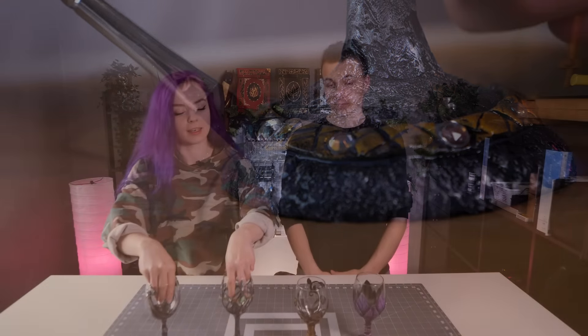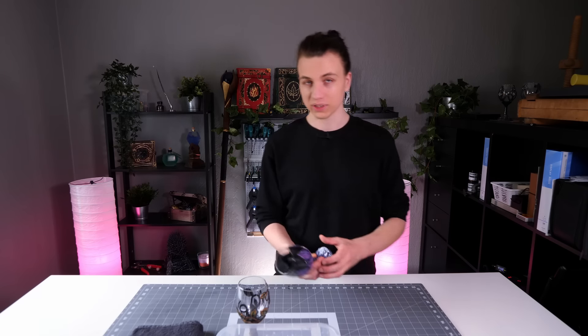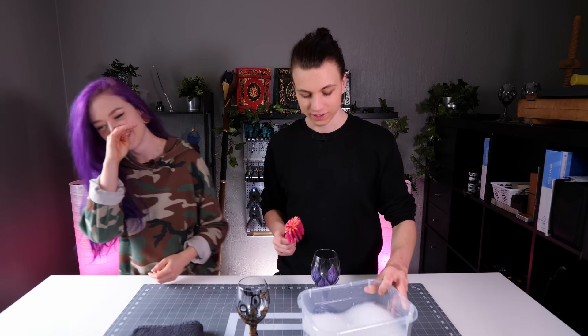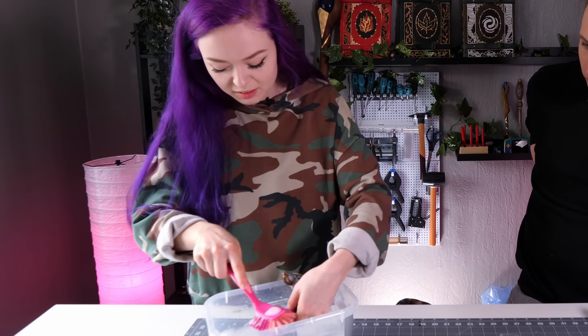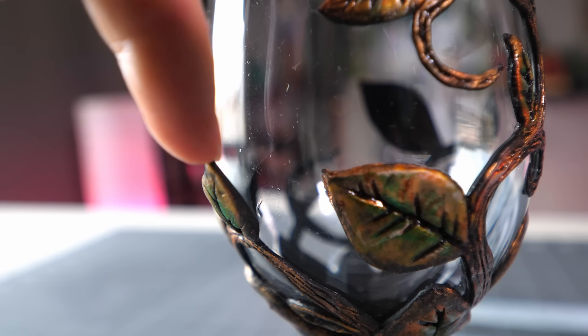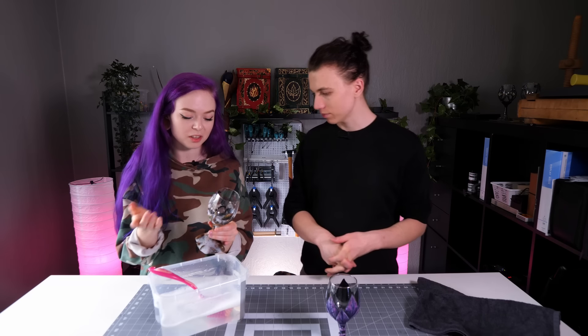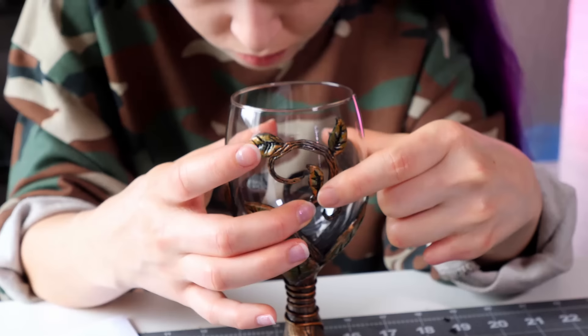We finished painting the two new glasses and now they have to dry. Meanwhile, we decided to do a washing test on our first two glasses. I was worried the clay would fall off, but his glass seemed to be fine. My glass was another story — a leaf has fallen off completely. Maybe I can just rinse it and use epoxy glue to glue it back on. I just glued my glass and it seems to be sticky. So, epoxy glue.